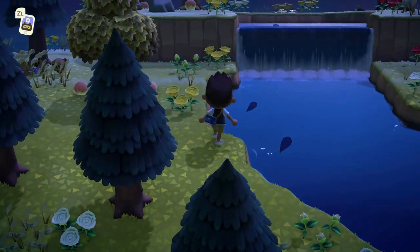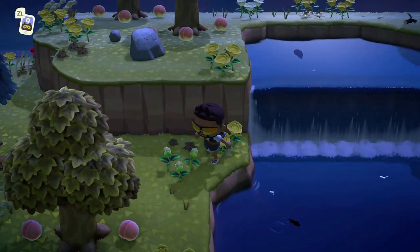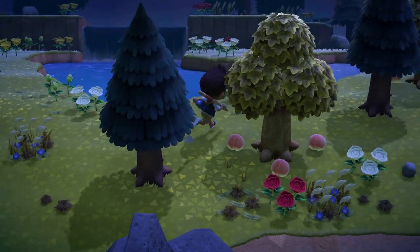First of all you will need to find a mystery island with a river on it that leads out into the ocean, which is called a river den. With that in mind, you can do this method properly with one of these 5 islands.